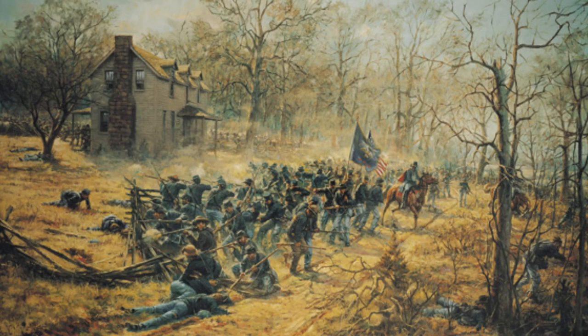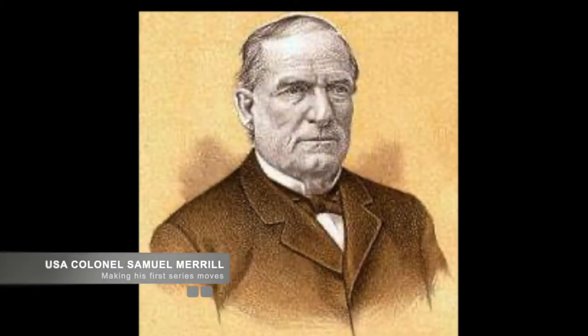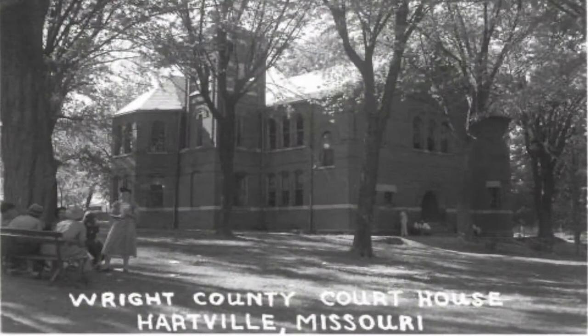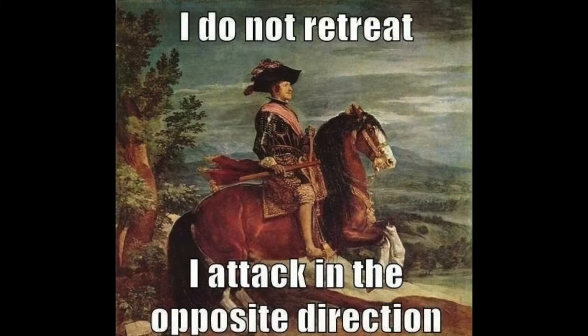On January 11th, he met with Marmaduke and his raiders seven miles west of Hartville. The fighting began to rage, and Marmaduke realized he was out of position, as Merrill was swinging around to cut Marmaduke off from his route of return to Arkansas. Renewing his counterattack, Marmaduke was able to push Merrill back into Hartville, where Merrill secured defensive positions on the high ground west of the courthouse. Marmaduke attacked Merrill's positions, and the battle lasted more than four hours, ravaging the town.